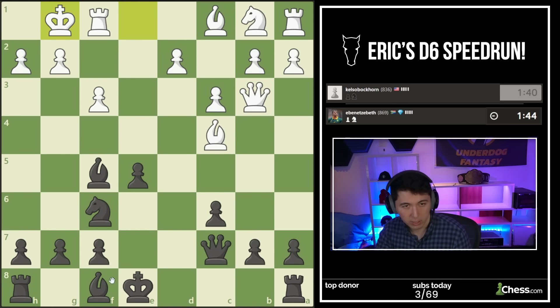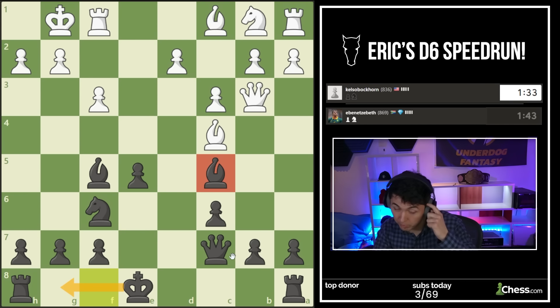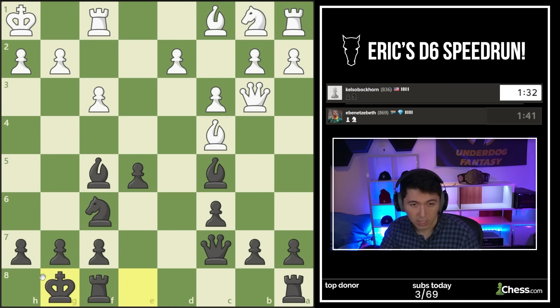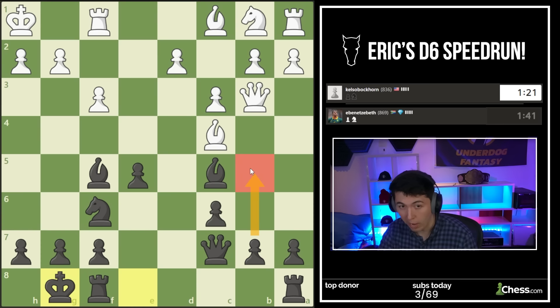Double attacking F7 and B7. Where's our queen supposed to go? I've created an igloo - I'm going to use it. Queen C7 just defending both of them. Let's give a check - I want to castle and giving a check eases things. Now we castle, and white has issues developing these pieces. Meanwhile all of my minor pieces are out and I'm getting ready to bring my rooks in.